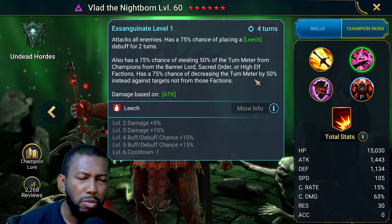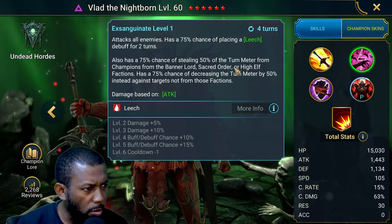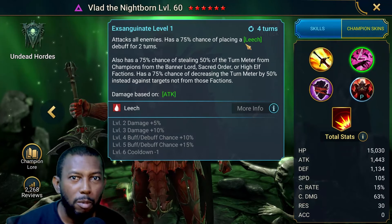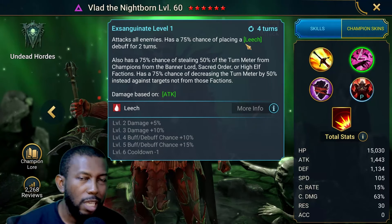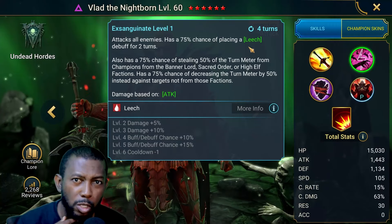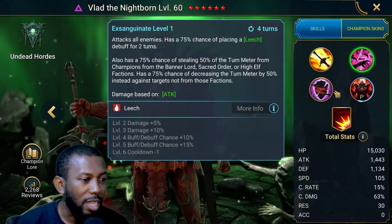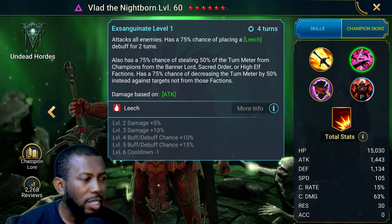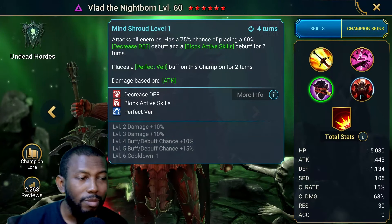It's still a good skill — just see it as a 50% turn meter decrease on all enemies. This means the champion needs accuracy to land it; it can still be resisted. It will also place a Leech debuff. The Leech is not a debuff you find in arena most of the time — you'll see Leech mostly in PvE content against bosses and wave content. That's why people are confused about where this champion should be used: everywhere you need turn meter reduction and Leech.